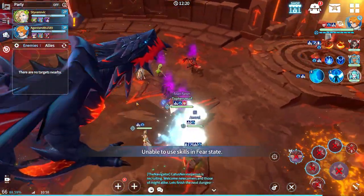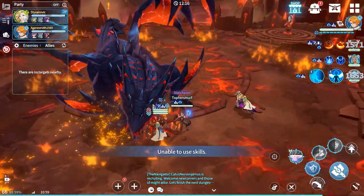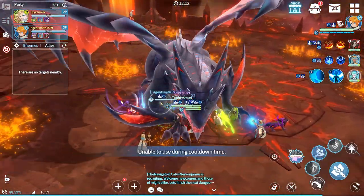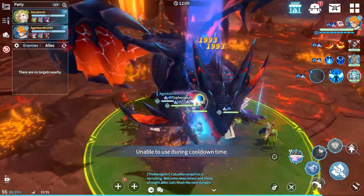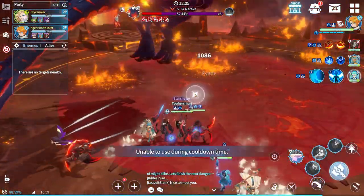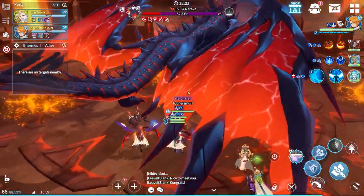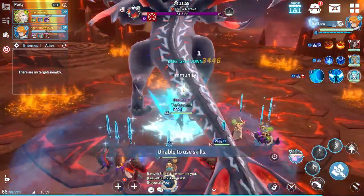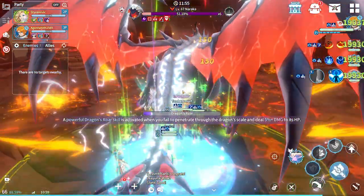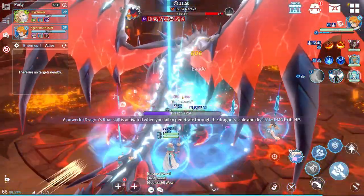From here on out, it's going to be the same stuff as before. Stay together, avoid the big red boxes if you can, and when the boss does the Dragon's Roar, heal off the dragon's breath damage over time or apply the debuffs depending on the monsters you brought. Naraka will do one more Dragon's Roar phase, which actually requires more damage to meet the damage check, so make sure you're landing those defense breaks and brands. If you're the healer, keep up those heals while the dragon's breath is getting applied.